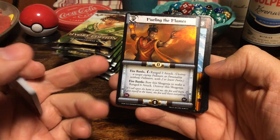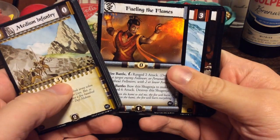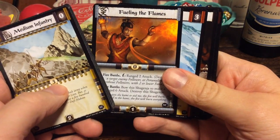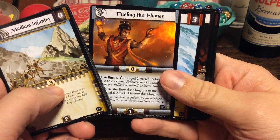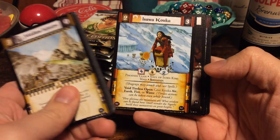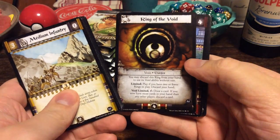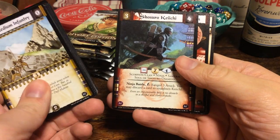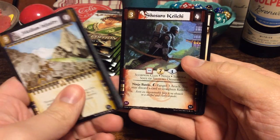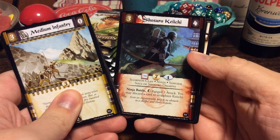Then we go to the Uncommons. Fueling the Flames — this kind of reminds me of a character from Avatar, from the Fire Nation. Isawa Kouka from the Phoenix Clan. And we have the Ring of the Void. Nice. We have another Uncommon: Shoshiro Keiichi, Scorpion Clan Ninja. Very cool.